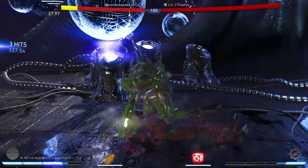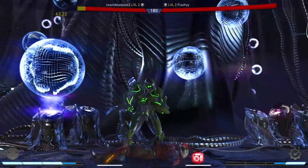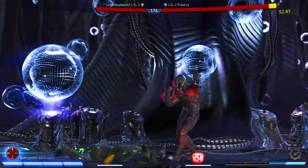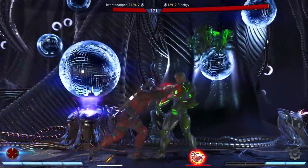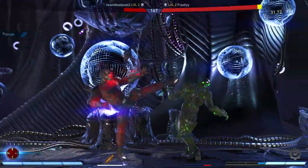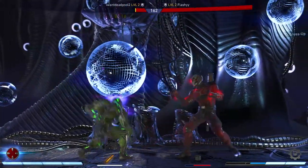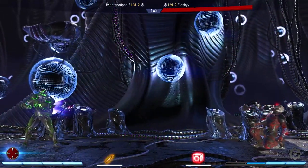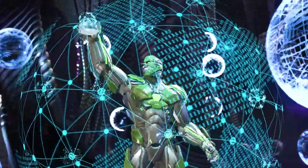Walk-up grab — nice, Cyborg with the pressure. Oh that was sick, but it didn't work though. Nice down two. Get the setup — nice, forward two two. Oh no, I whiffed the grab, I mean the down two. This should be game — yes, there we go.